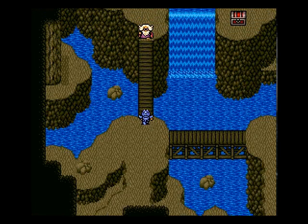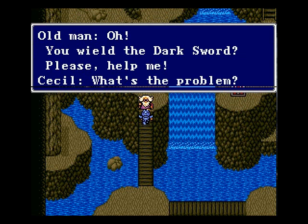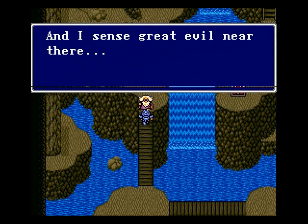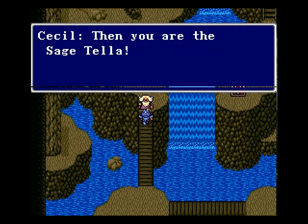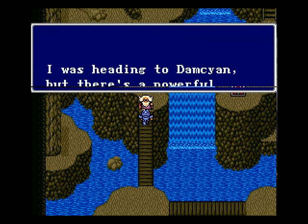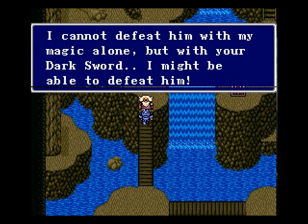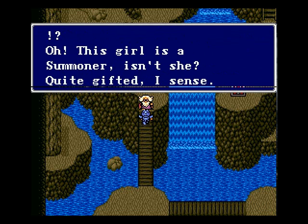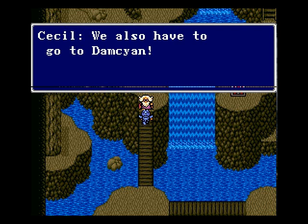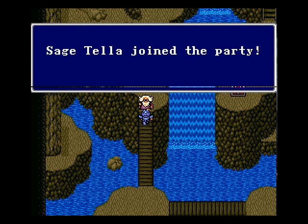Okay, let's continue on. Who is this? Who is this guy? Old man — his daughter was tricked by the bard and went off to Domakin. Sage Tella. Yes, we might stand a chance. Let's go — Sage Tella joined!